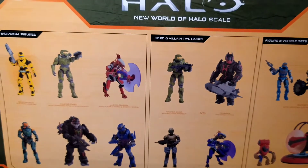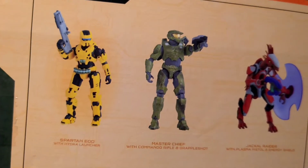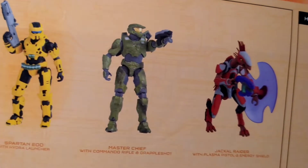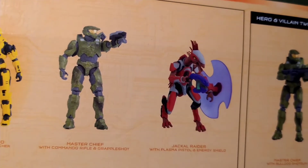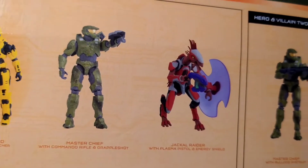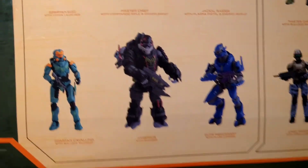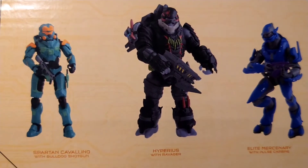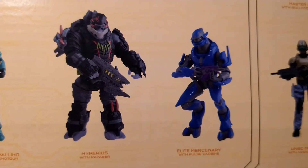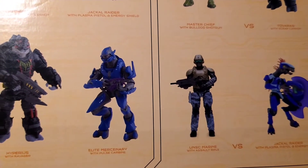New World of Halo scale. We got individual figures. Spartan EOD with Hydro Launcher. Another Master Chief with Commando Rifle and Grapple Shot. New Jackal Raider — he's red, the other single-carded one was blue. Comes with a pistol and a shield. We've got Spartan Cavalino with Bulldog Shot and Hyperious with Ravager. And Elite Mercenary — a blue Elite with a Pulse Carbine. And we've got some 2-packs here.